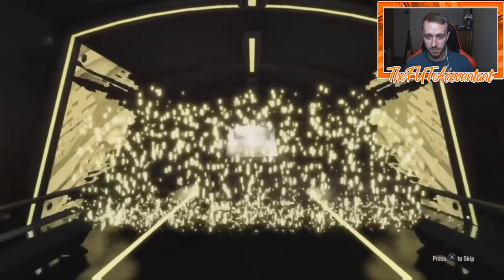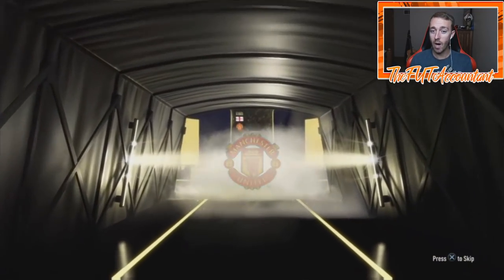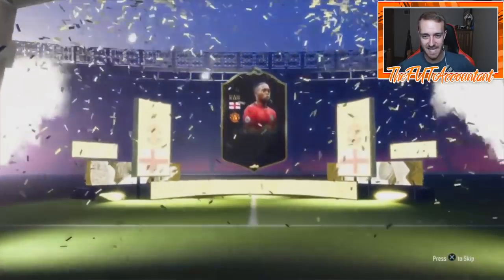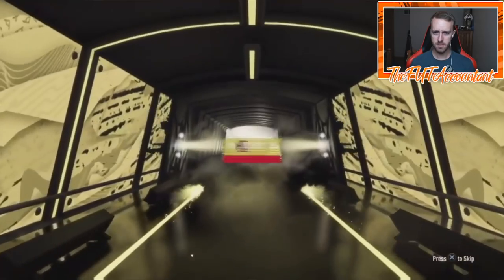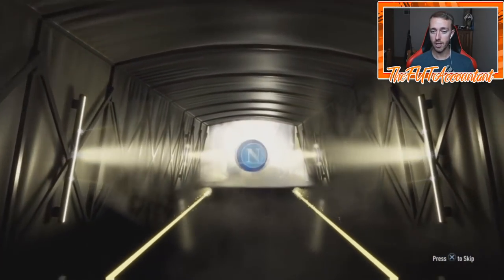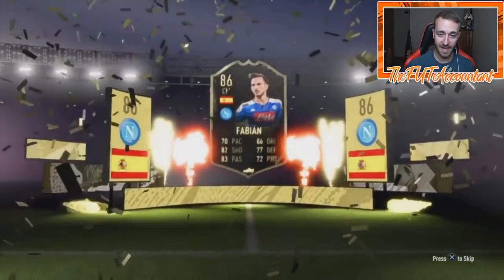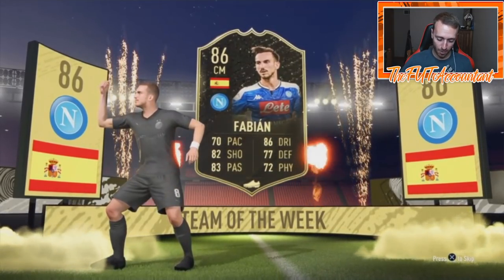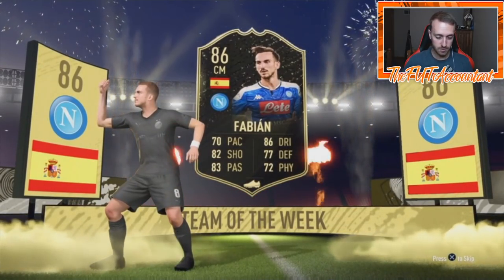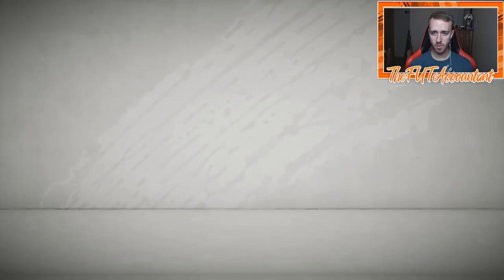Walkouts coming from the 81-pluses — the luck is back! Who's this one? Besaca — 84-rated, okay, that's a walkout. Is this an inform? Spanish center mid, Parejo... 86-rated Fabian — that's a W! That is another W, we love to see it. 86-rated from the 81-plus. We love to see two good cards in one pack.